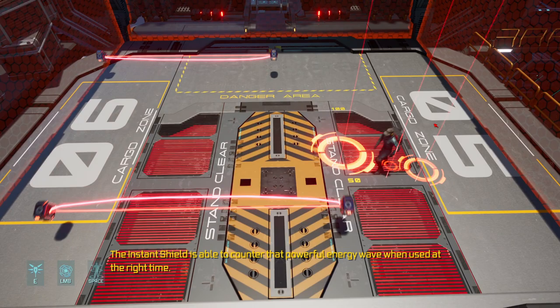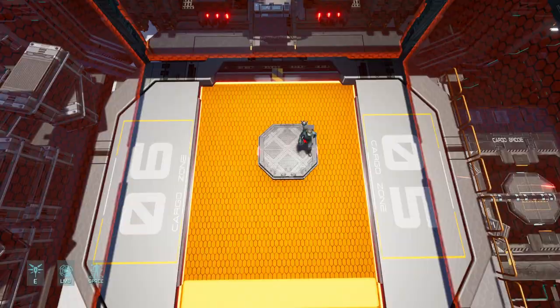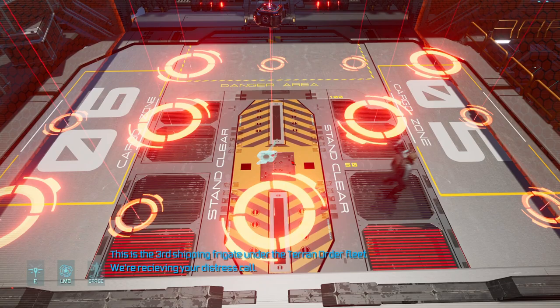Take a little time on the platform to evade the fire. It's ready. See? The attack works. This is the third shipping frigate under the Terror Order fleet. We're receiving your distress call. Finally — real people. Can you guys provide some firepower?